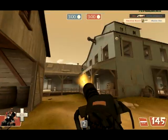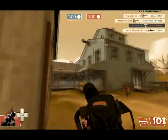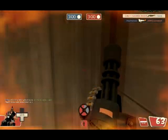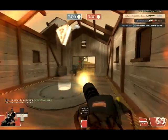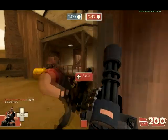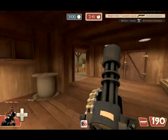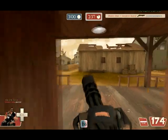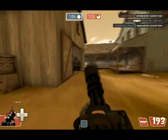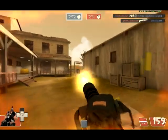Here I'm playing King of the Hill on Harvest Final as Heavy with the Natascha, the Sandvich, and the Gloves of Running Urgently — it was great gameplay so I wanted to include the full thing. We just started and we're capping the middle point. Staying fairly alone here — the Pyro's afterburn isn't really taking me out. People tend to move out of the way more with the Natascha because getting caught in the open while slowed means Snipers can easily track you.